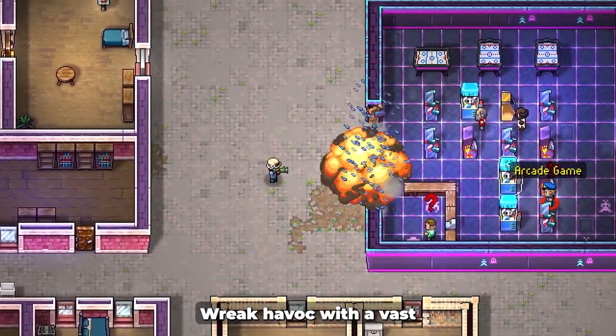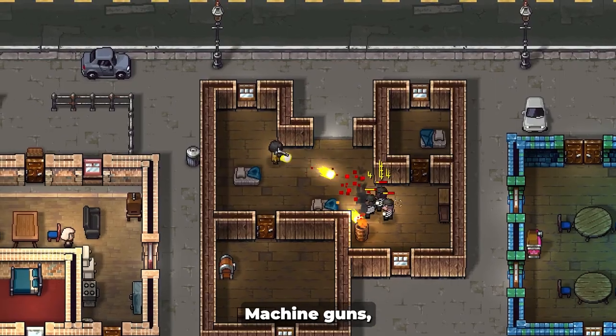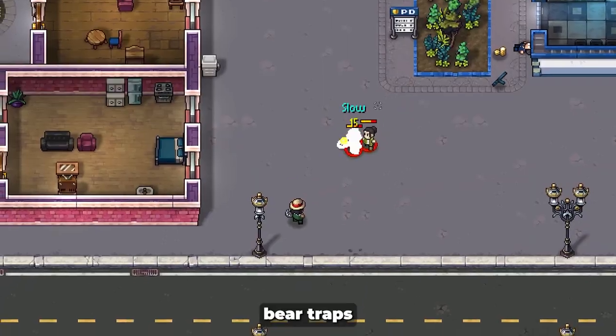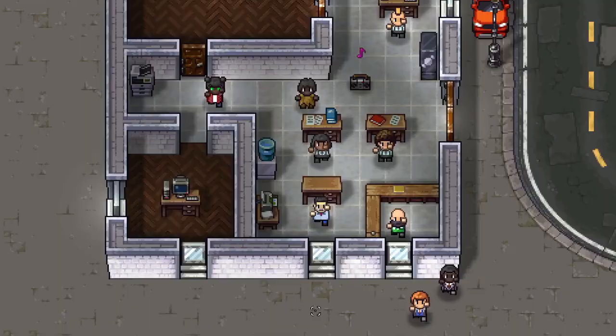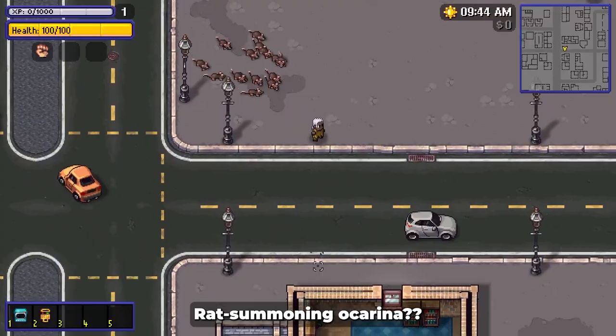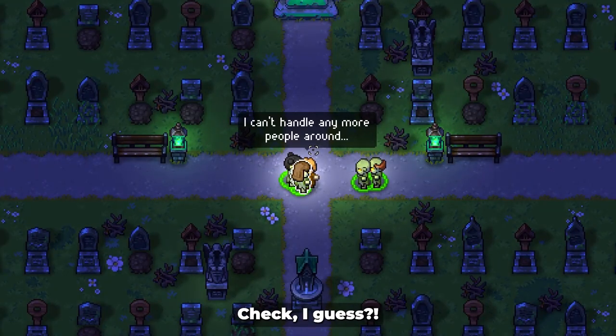Wreak havoc with a vast arsenal of weapons, gadgets, and vehicles! Machine guns! Shrink rays! Bear traps? Check! Supercars and speedboats? Check! Boomboxes! Banana peels! Rat Summoning Oak Arena? Necronomicon? Check, I guess!